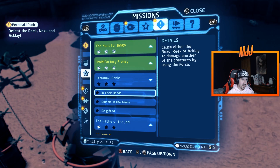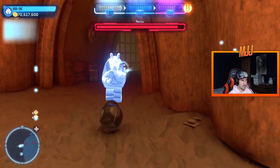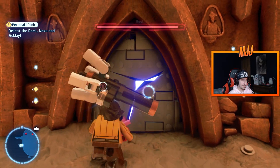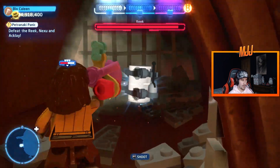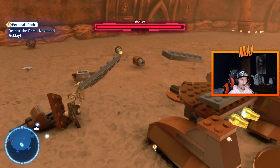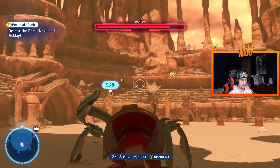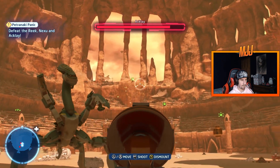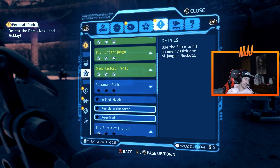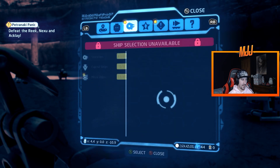Okay, the challenges: cause damage to another creature by using the Force, trample through 20 droids while riding the reed, and then use the Force to hit an enemy. What the heck is Jar Jar doing? Alright, there we go. What am I building with this? Oh, I see — so that's gotta wait until the Jedi come in, then use the Force to hit an enemy with one of Jango's rockets. Now I gotta somehow acquire control of these knuckleheads.